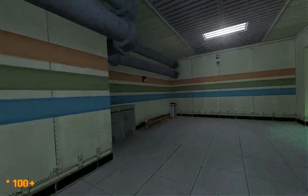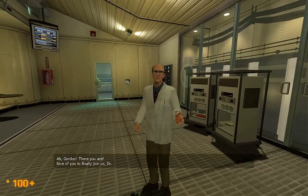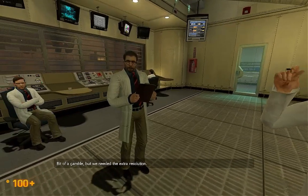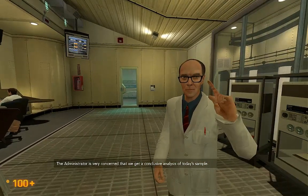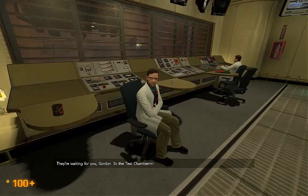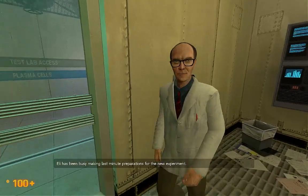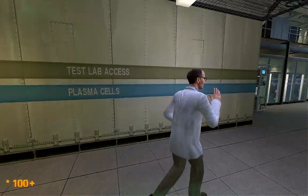Control room. 'Nice of you to finally join us, doctor. We've just sent the sample down to the test chamber.' That's a character from Half-Life 2, so I guess they did add them. 'The administrator is very concerned that we get a conclusive analysis of today's sample — I gather he went to some lengths to get it. They're waiting for you Gordon, in the test chamber.' Thank you, Dr. Kleiner. Spoilers — his name is Dr. Kleiner. He's going to be totally non-significant for the rest of this game. Eli — that is also a Half-Life 2 character.